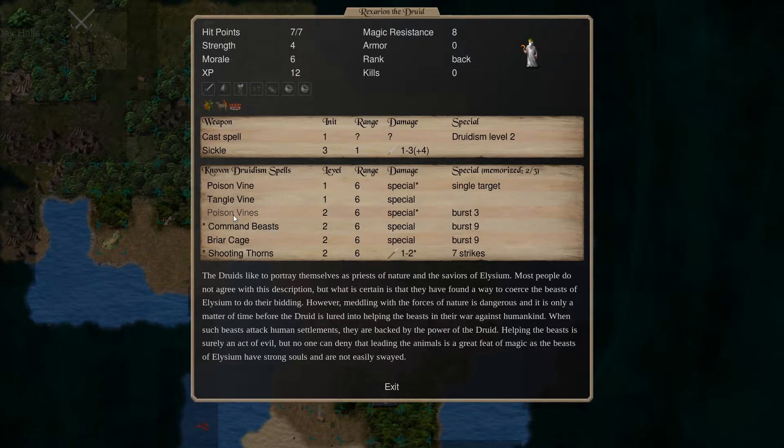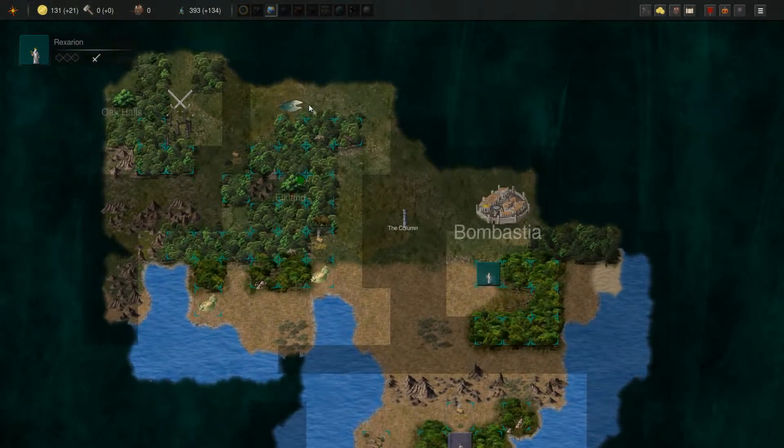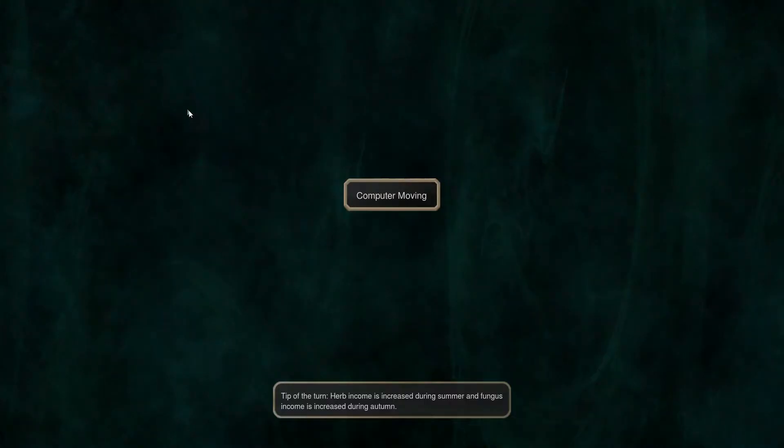Let's maybe go with poison vines instead. Command B, poison vines, shooting thorns. Let's just move on.